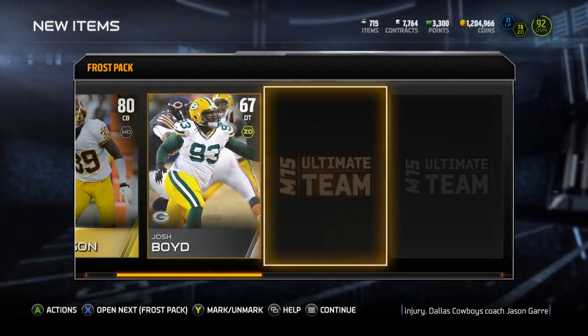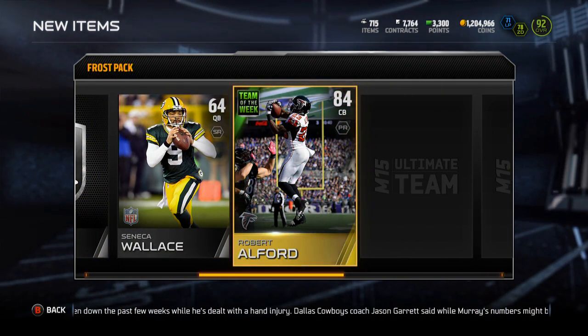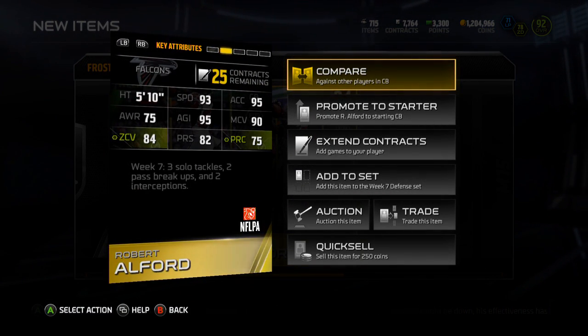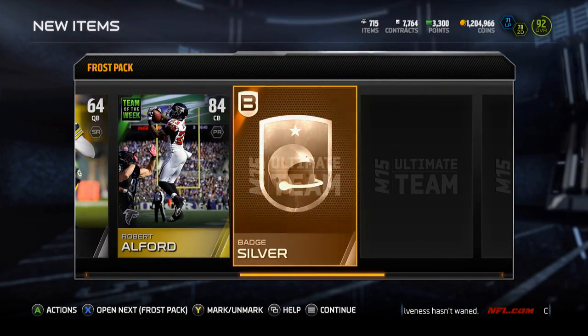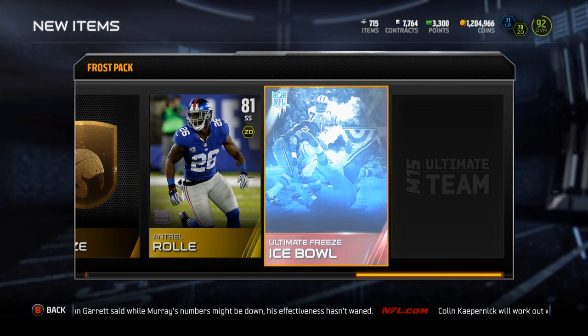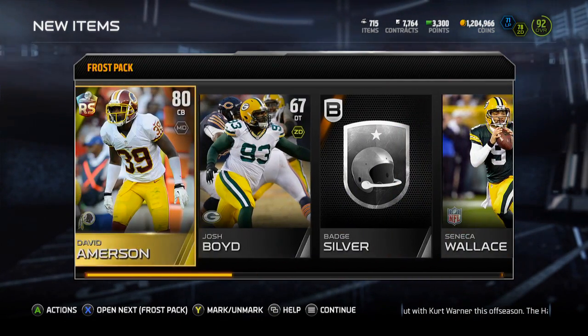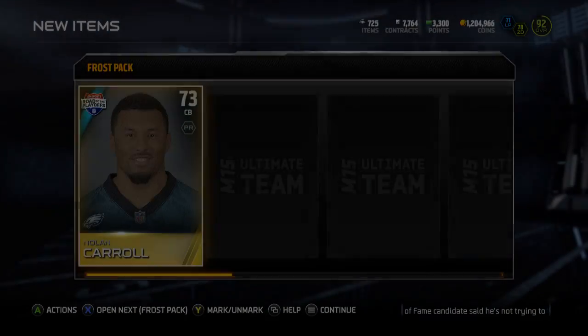David Amerson, silver badge, Team of the Week Robert Alford — not a bad card, decent speed. Silver and bronze badge, Antro Roll, Ice Bowl collectible, and Isa Abdul-Quddus. Four more packs to go — this second bundle has been on fire!